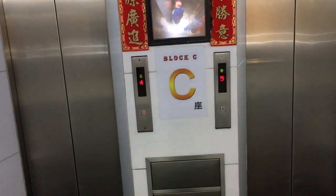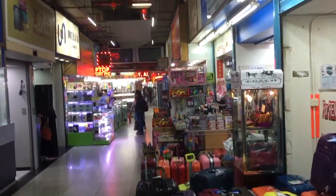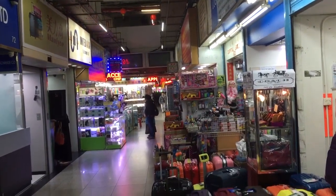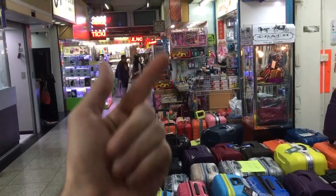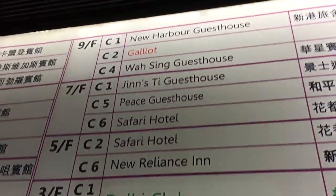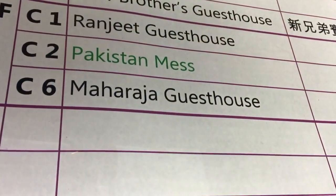At Chungking Mansions, go to block C. If you look carefully you can see the end of the hallway way down that way — you'll hit the street. So essentially from the main entrance you come all the way back to get into this really good guest house. At any time you can go up here and look for any of these guest houses and choose one you like. There are very many of them. I'm going to this one — the Maharaja guest house.